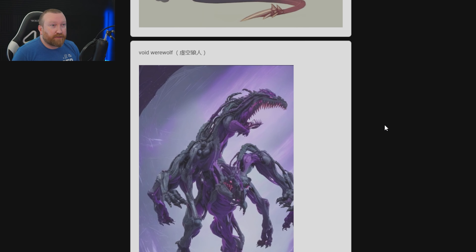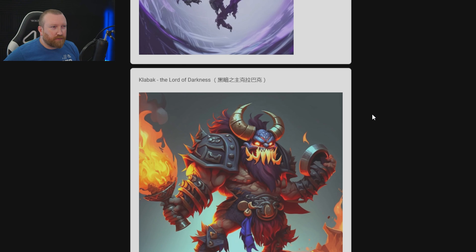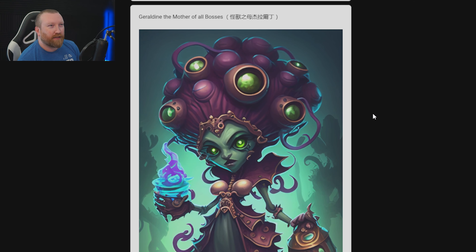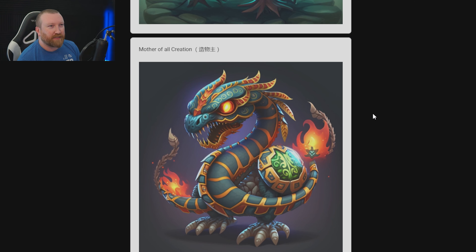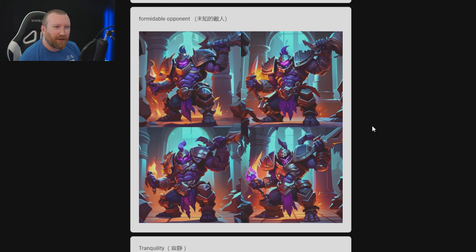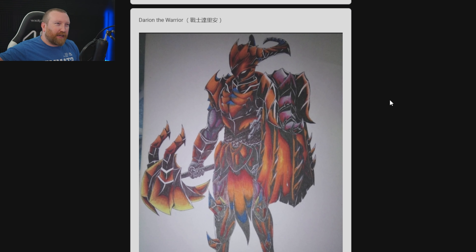Blood Reaper looks cool — looks like something to go in StarCraft. Void Werewolf — wait, where's his head? It looks cool but it's confusing. I thought this said Kabob like a shish kabob — Klabak. That was interesting, it reminds me of Berea a bit. Geraldine — that was pretty cool, I liked that one, we've seen it before. Mother of All Creation — interesting design, I like it. Formidable Opponent — it's like a gladiator; maybe he changes weapons throughout the fight, that would be really cool. Tranquility — I mean, this is just Aspen, isn't it?